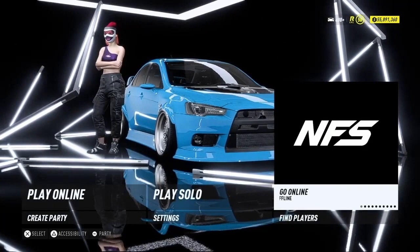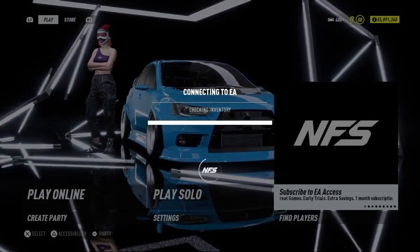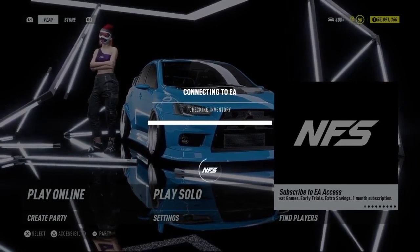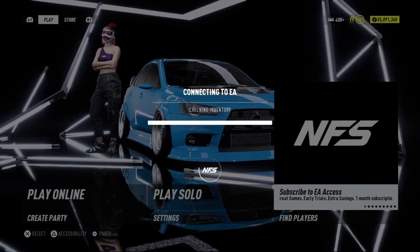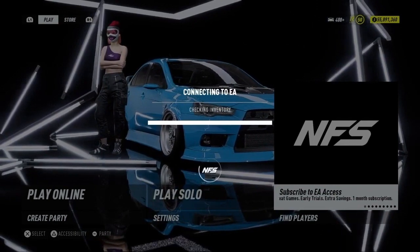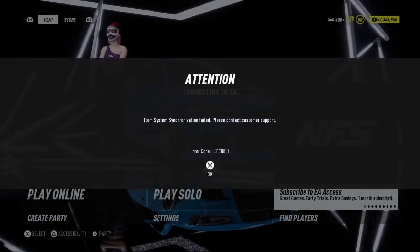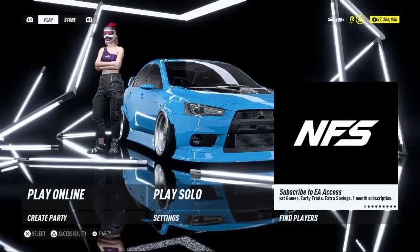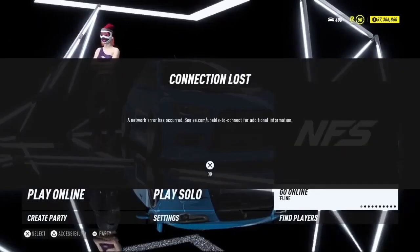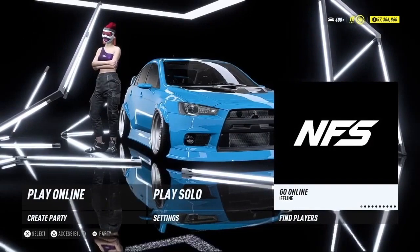Look at my money — it says 55 million. Once it's synced I should have around 56 million. Let's see if it works — I know it works, I just want to show you. Keep looking at the money. There you go — I got 57 million. Sync failed. Now disconnect from the internet again — double tap and you'll get the 'connection lost' error.